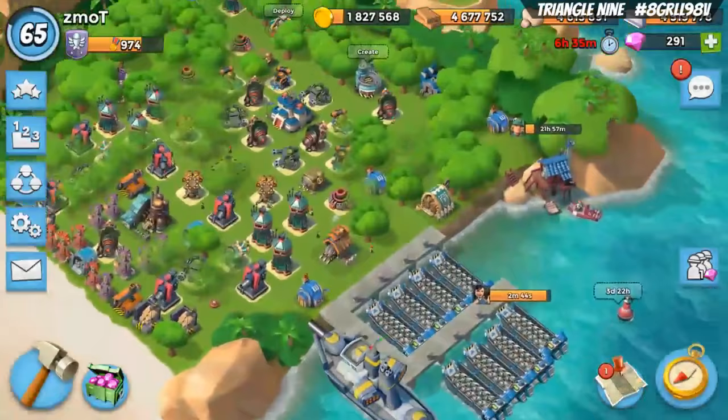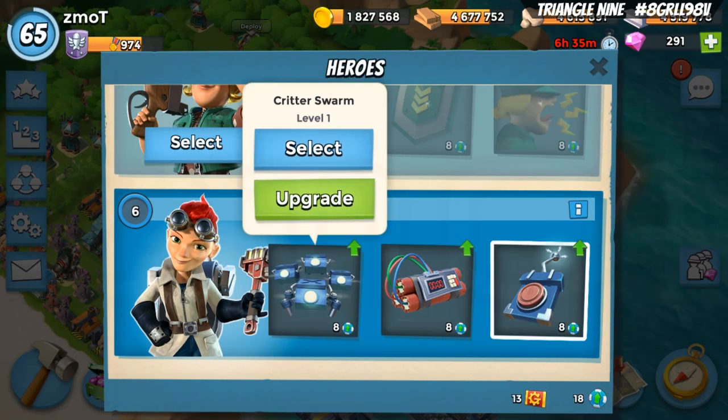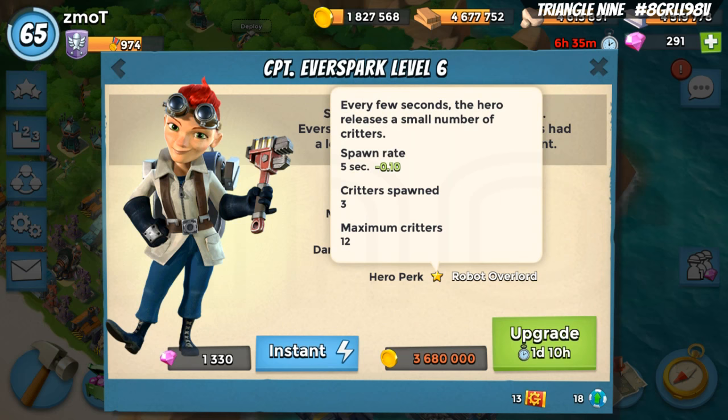Welcome to Everspark 101, where I'm going to talk about Everspark and show you how to use her abilities. She has a hero perk called Robot Overlord. She will throw critters for no GBE, standing behind her troops and just throwing critters continuously. That is the Robot Overlord perk.